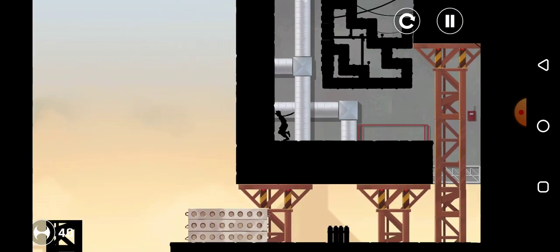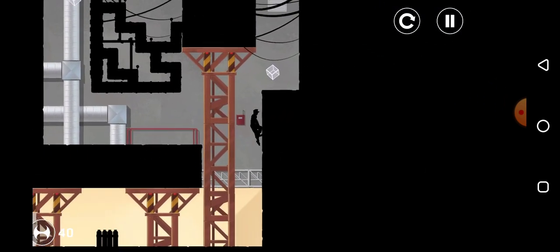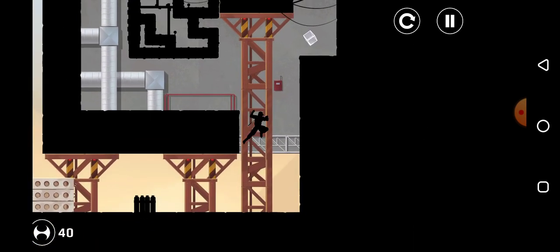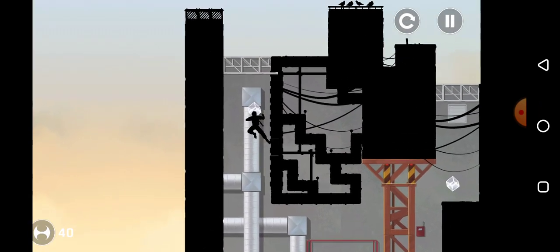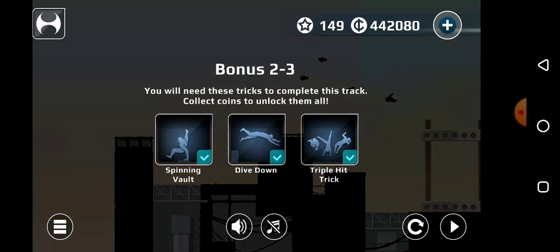Keep swiping off, keep swiping off. See what happened? Look what happened when I do this — keep doing the wall jump until you make this one. Keep swiping off. As you can see, I just climbed this without touching the floor.